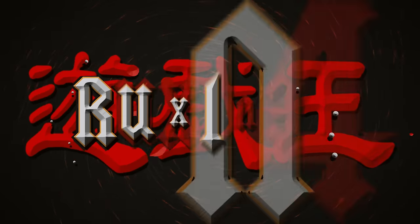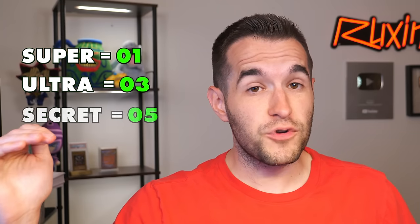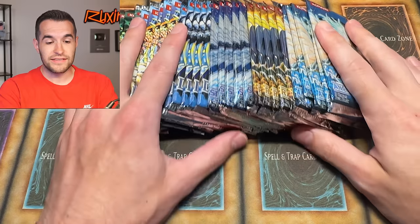Today I'm opening old school Yu-Gi-Oh packs until I pull good cards. We are back with another opening packs until I pull a certain amount of good cards. We'll have a point scale which will go up to 12 points - we're going to pull at least 12 points for the good cards. Here's how the scale works: one point for super rares, three points for ultra rares, five points for secret rares, six points for ultimate rares, and ten points for a ghost rare. We have a range of old school packs - spell ruler, legacy of darkness, dark crisis, up to five Ds where we can pull ghost rares and ultimate rares. If we don't make it to 12 points, we're going to get more packs.